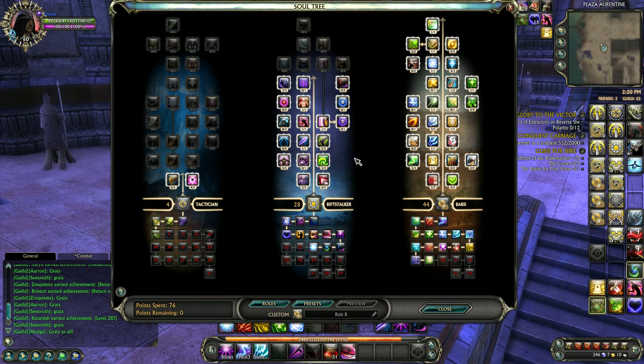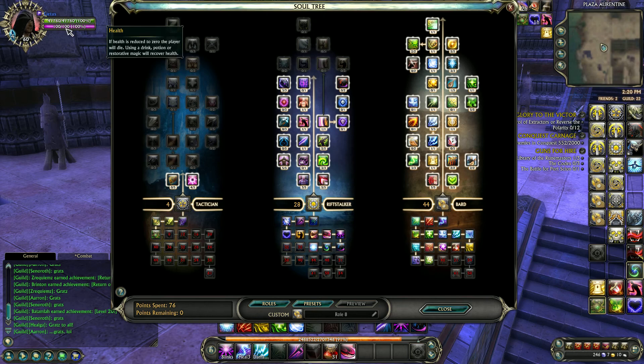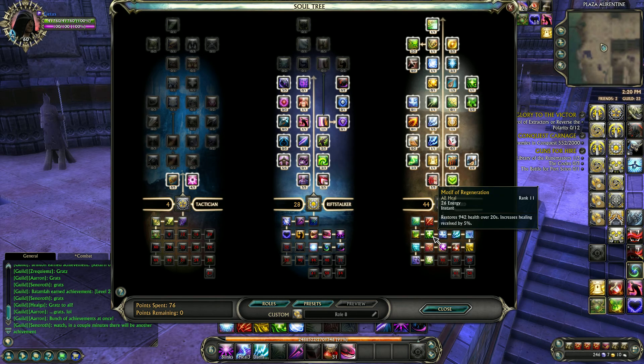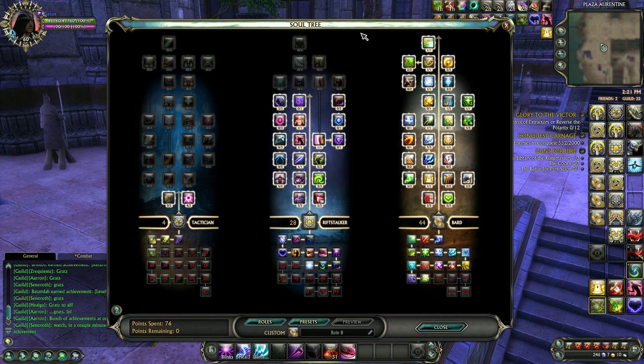In the Rift Stalker tree I chose predominantly skills that increase your damage, and I went high enough to get the shields, which really come in handy. I have a pretty decent amount of health and can absorb a good amount of damage. The idea was to deal damage and heal myself at the same time — I have Cadence, Motive of Regeneration, and Curative Engine all providing consistent heals. On top of that, with Bloodthirsty and Booster Recovery, which increases healing received and heals you 150% of attack power on a kill, you get a lot of incoming heals.